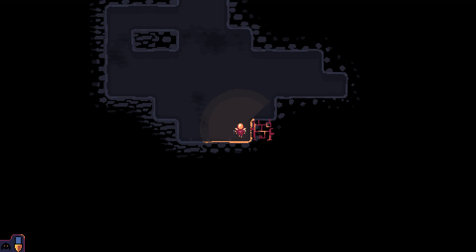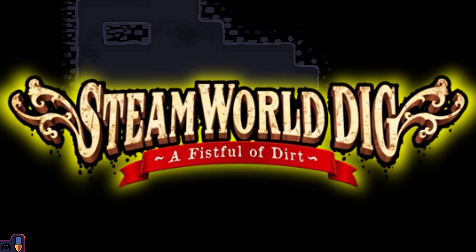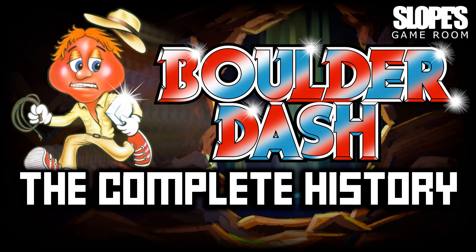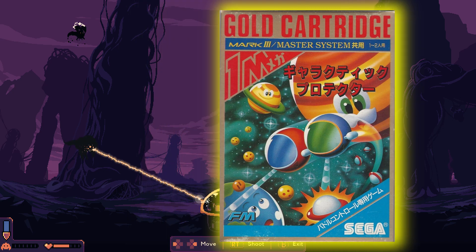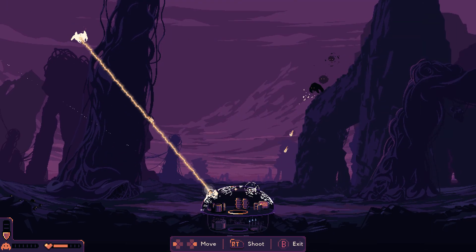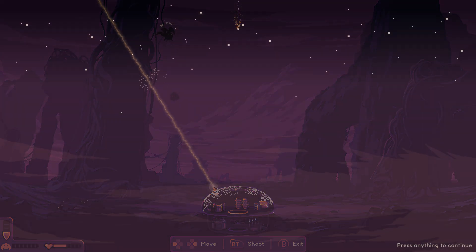In short, Domekeeper is stupidly addictive and if you're anything like me, it's going to get a hold of you too. On one hand, the game takes its inspiration from classics such as Dig Dug, SteamWorld Dig and Boulder Dash — a complete history is on the way for that one by the way. And on the other hand, you've got Missile Command, Tempest, Galactic Protector. Either way, you've got your classic arcade and home computer games smashed together to make one hell of an addictive video game.